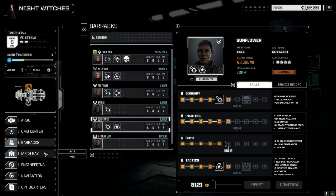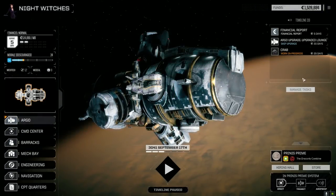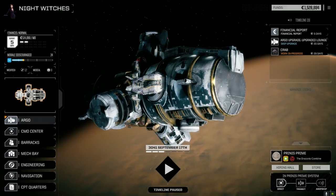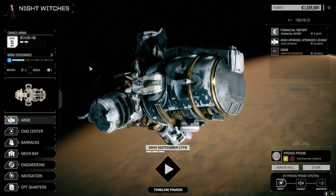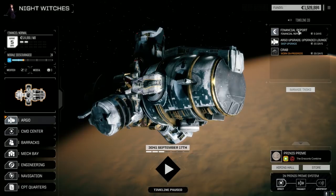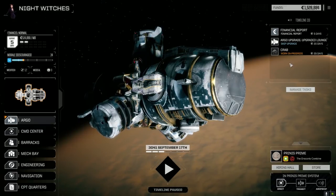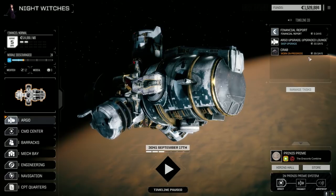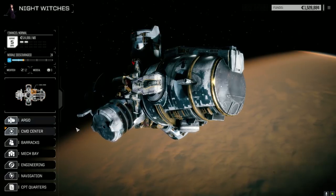Checking the mech bays — our Crab is not quite ready yet, it's got 29 days. I want to pull off a tough mission first today. We've got enough C-bills, I sold a bunch of crap and got enough to make our financial report and then some. I want to take a tough mission today, see how it goes, then maybe wait till the Crab is back and run a mission with it. Let's go to the contracts.